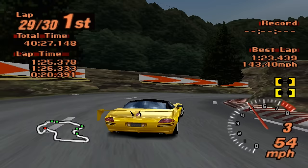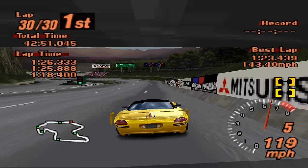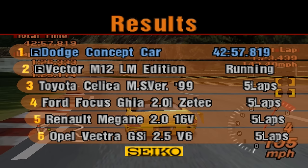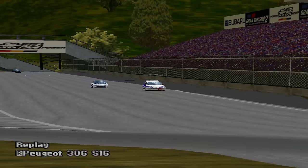On lap 24, we pass the M12 into the first corner — an earlier pass than the previous lap, proving we're quicker overall. We almost keep the lead on the back straight, and even when we temporarily lose it, we regain it into the braking zone for the hairpin. Lap 25 is the first time we lead for an entire lap — the Vector M12 LM Edition doesn't even pass us on the straight. By lap 29 it finally pits, far too late to affect the outcome. As we cross the line to complete our 30th lap, we've won the race and beaten a car with 384 more bhp than the event's limit. If you accomplish this feat, give yourself a pat on the back.